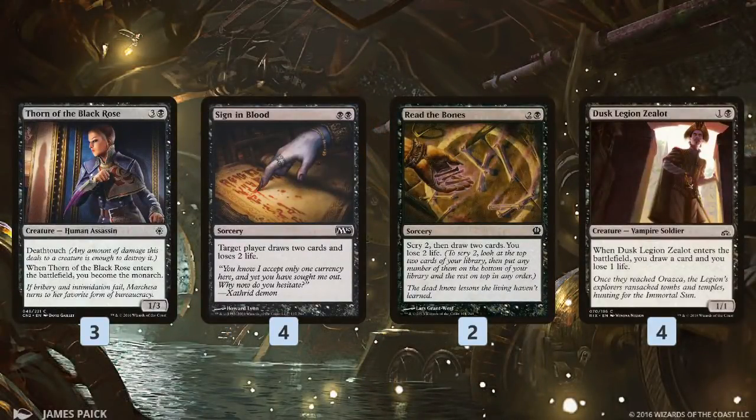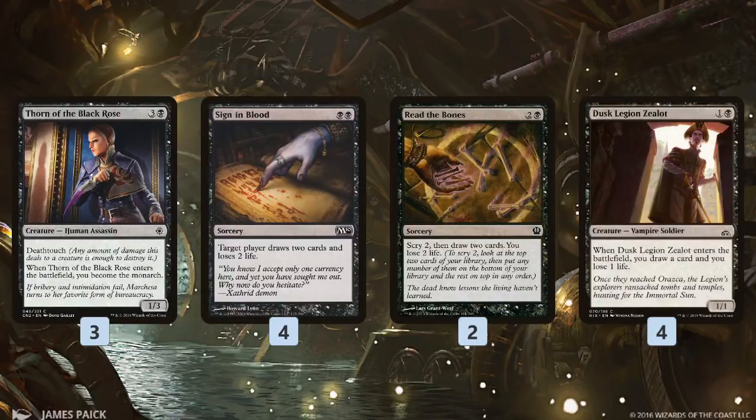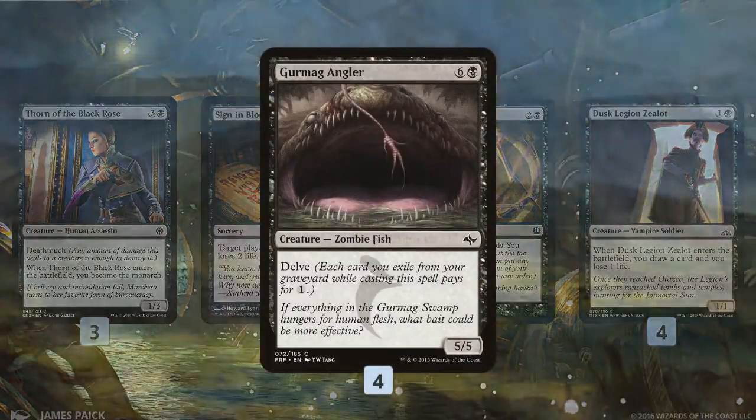We also have backup card draw. Sign in Blood just draws two cards, Read the Bones lets us scry and draw two. Dusk Legion's Zealot is one of our finishers — it puts a 1/1 body on the battlefield. It's not fast, but if our opponent has no lands, we'll eventually get there with Dusk Legion's Zealots, and it draws us a card along the way.